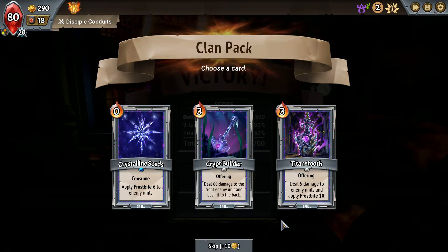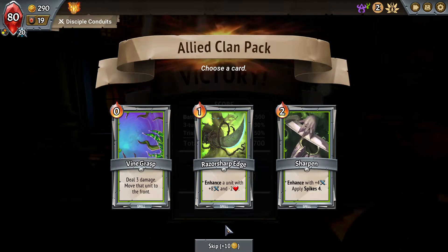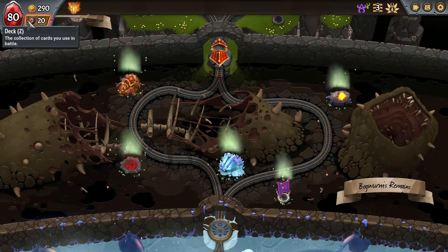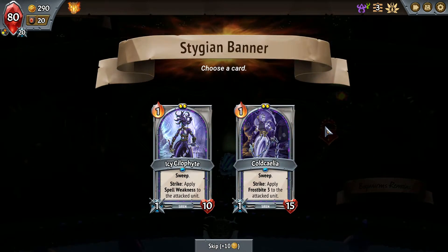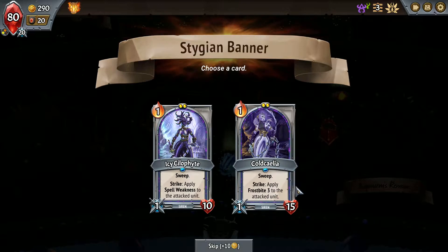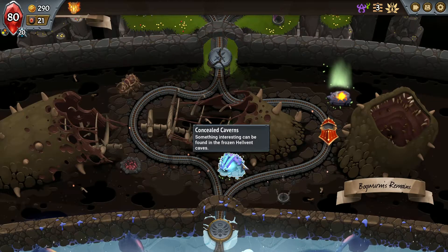The Crypt Builder again and the Titan's Tooth again, or: consume, apply six Frostbite to all enemy units — that's a zero-cost spell, and I like this because my main damage spells only hit the front unit. Thinking about duplicating — first I'll apply Spell Weakness on this unit. I know I'm doing Frostbite with other effects, but stacking more is good; however, spells doing double damage sounds amazing.